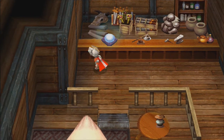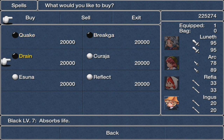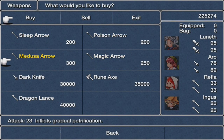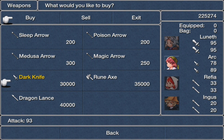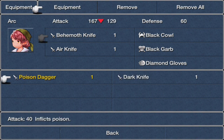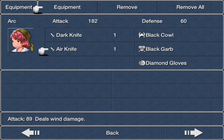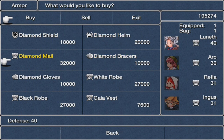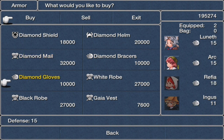On the Invincible you can buy stuff by going up and tapping on the shops. These are Level 7 magic — I already have those. Looking at weapons: there's a Dark Knife for 93 attack — that's a slight improvement over my current 78 and 89. I'll buy one and equip it since it deals wind damage. For armor there's Diamond Shield, Diamond Helm, Diamond Bracers, Diamond Mail, Diamond Gloves, White Robe, Black Robe — all of which I already have — and a Gaia Vest that no one can equip.